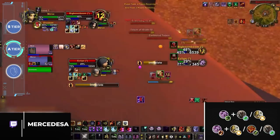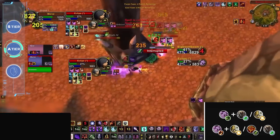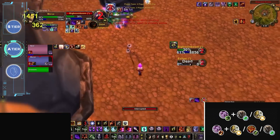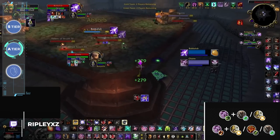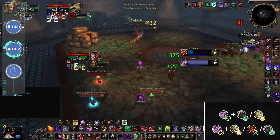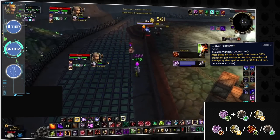Moving on, we have some warlock comps for both specs. Affliction is one spec that will get better and better as the expansion progresses, as haste values increase and the damage of some key spells — specifically Corruption — scale better with gear. In season 5, we still expect affliction warlock to be competitive with resto druids or holy paladins, as both offer huge healing support for the class. Destro can also play with the same healers, but generally needs to play significantly more setup-based — either locking down kill targets with a stun or getting offensive support with cross-CC in the form of Hex or Cyclone. One huge benefit of playing destro is just how bulky it is into other casters thanks to Nether Protection, giving it a slight edge in the warlock mirror against affliction since they will be taking 30% reduced damage nearly all game.